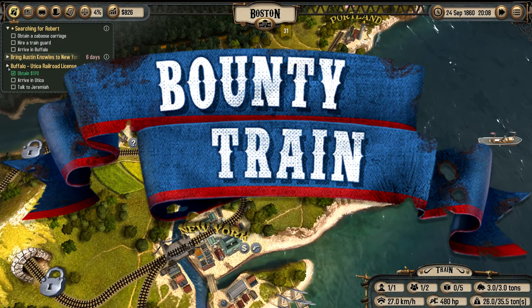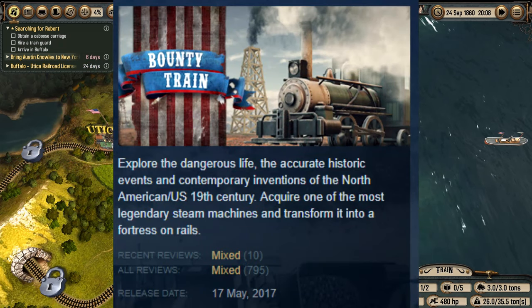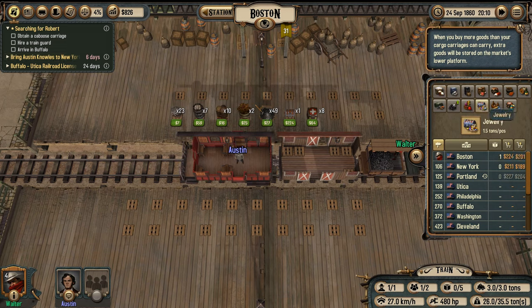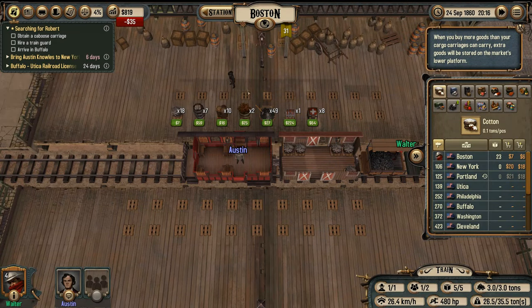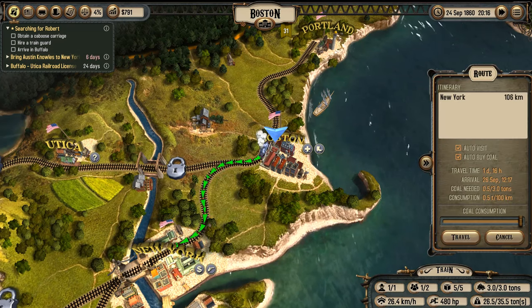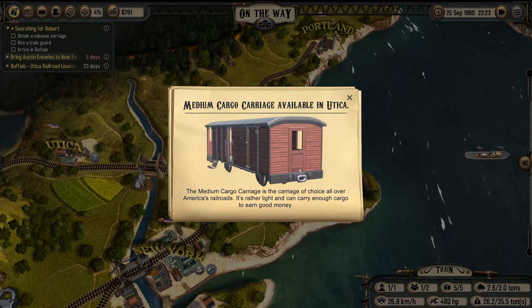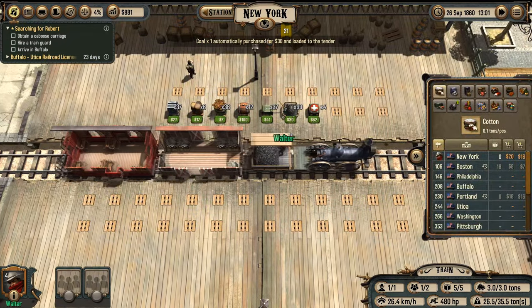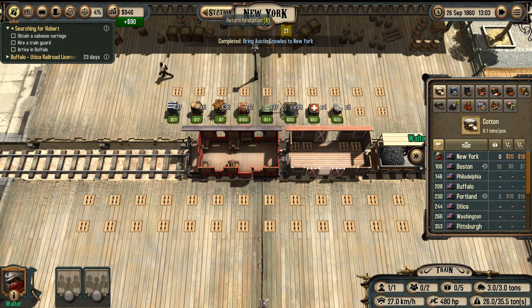Number 5: Bounty Train. Bounty Train is a game where you travel across America in your train, supplying towns with goods, transporting people, and fighting off bandits when necessary. The game starts with a storyline involving railway share ownership. You can hire personnel, upgrade your engine, and buy new carriages. Occasionally bandits will try to rob you, and hiring gunsmen will help defend against them. It's a really strategic and fun, interesting train game.